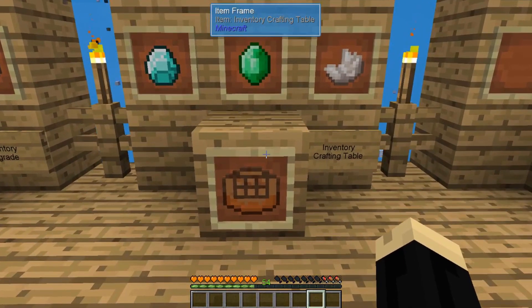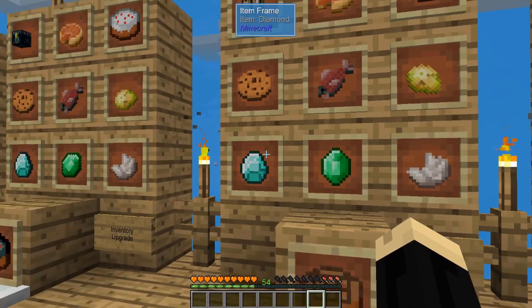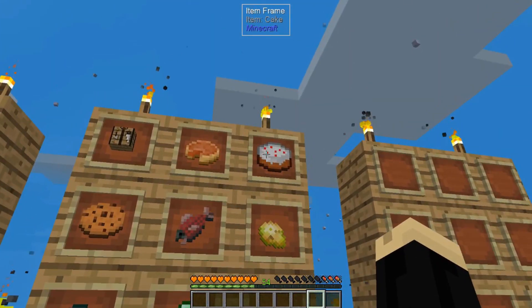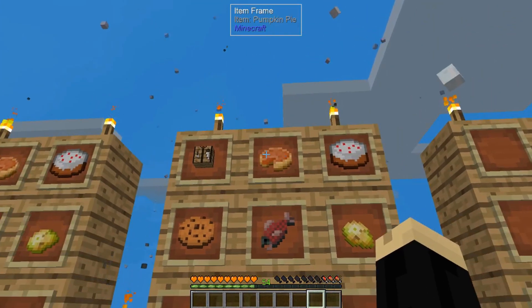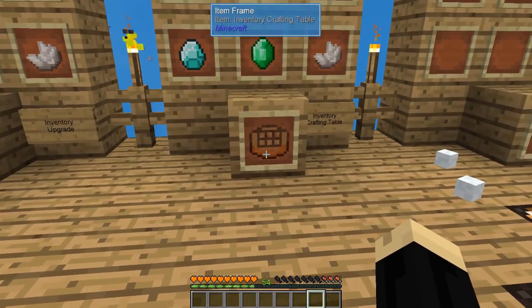Next is the inventory crafting table. Most of it's the same — it's nether quartz, emerald, diamond, cookie, raw salmon, poisonous potato, cake, pumpkin pie, but instead of an ender chest you're going to use a crafting table. That'll give you your second one.